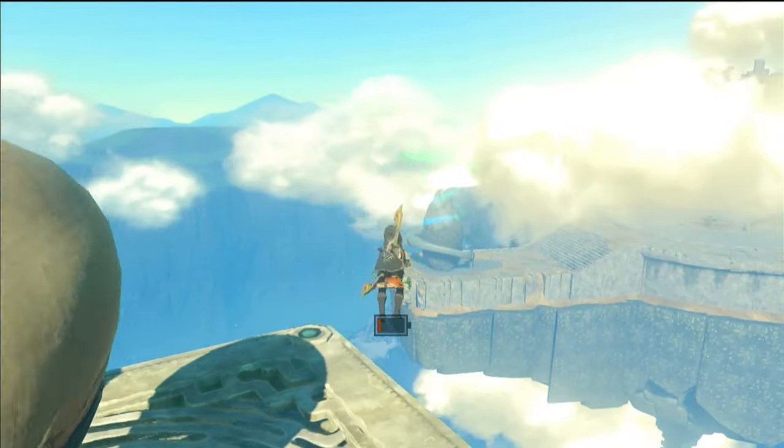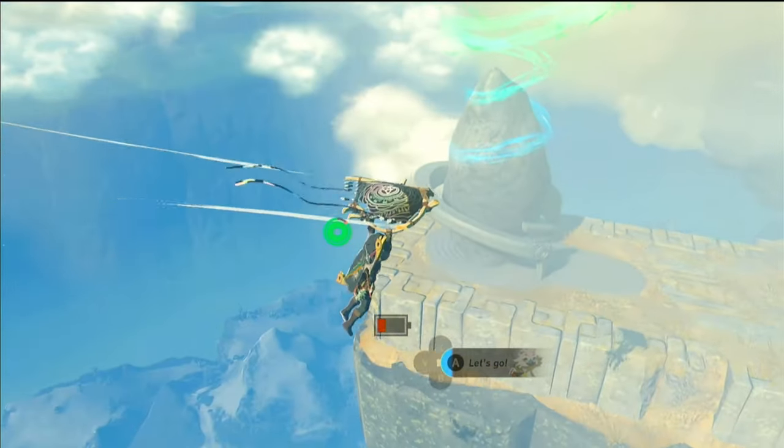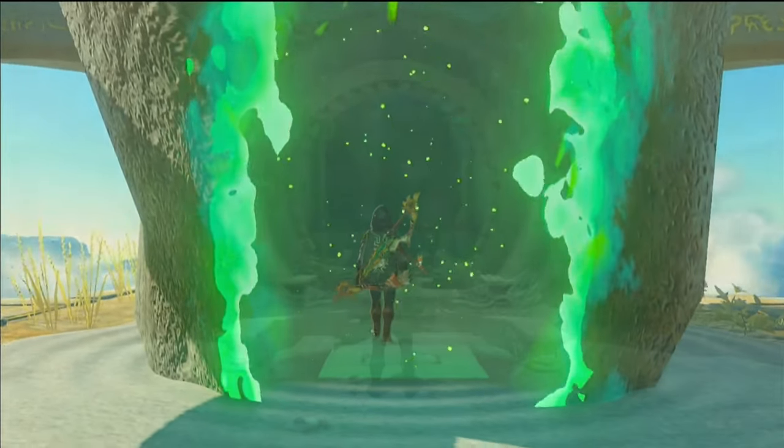Then jump and hitch a ride with Tulin's Wind Gust to cross over. And don't sweat it if you don't have Tulin — you'll still make it. Just touch down on the side and climb up. Either way, once you're at the Ijo Uu Shrine, we're good to go right inside.